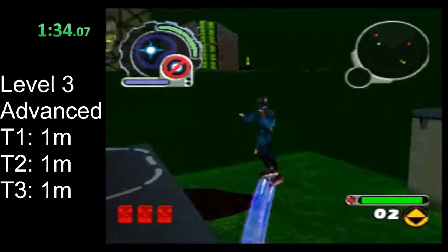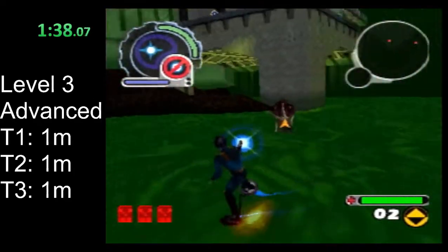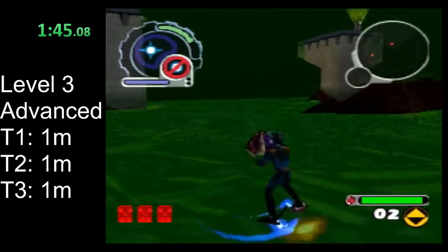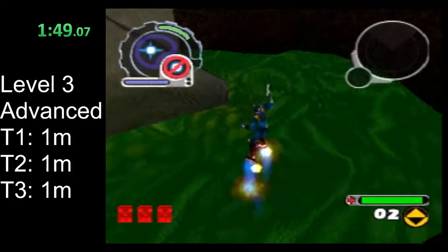In the beginner route, I recommended grabbing the invincibility to deal with squid face. You really don't need that. You also don't need the mortar. Once you're decent with the combat, it's not that hard to just mash blaster shots until it's dead.